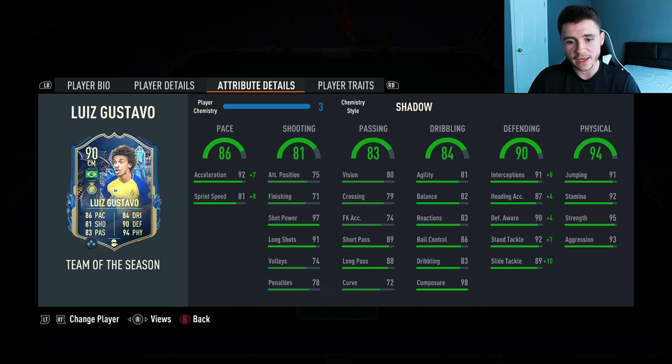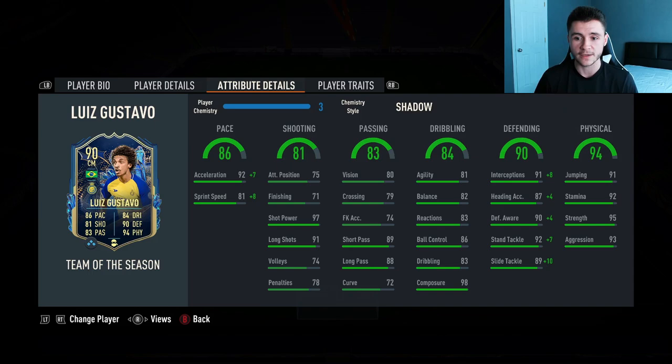Although 83 passing isn't anything too crazy, he still does have 89 short pass and 88 long pass so his passing is actually really accurate in game. And then last but not least, the standout stat in my opinion was his 90 defending, especially with the shadow chemistry style added on — really good interception, stand tackle, slide tackle. He is very difficult to get around.